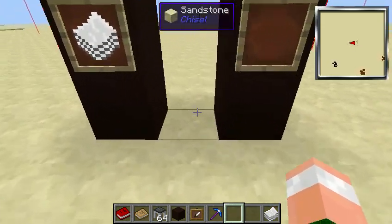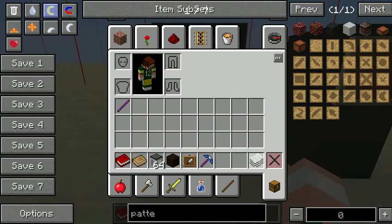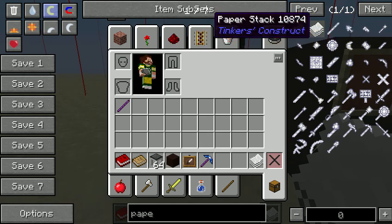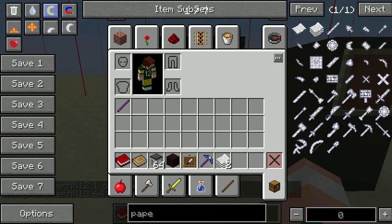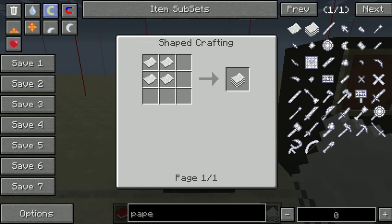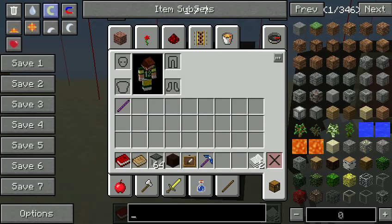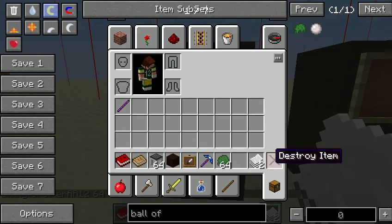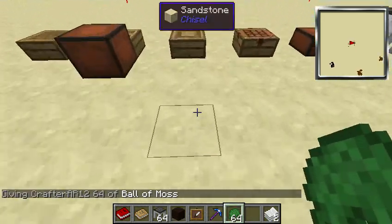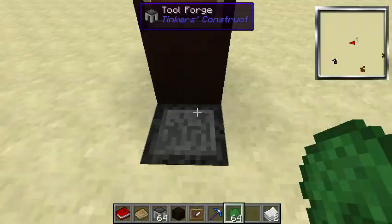Two things we need: a paper stack — it's just four paper like that — and then we also need a ball of moss. This is one of the most useful modifiers. We'll definitely need this, so let's keep it.